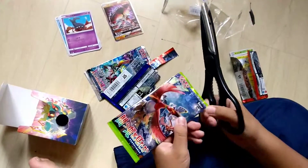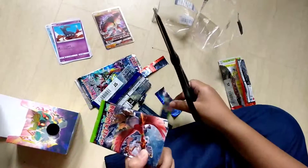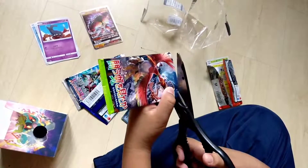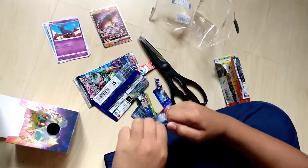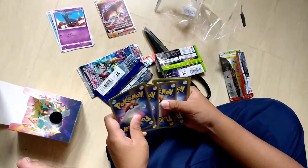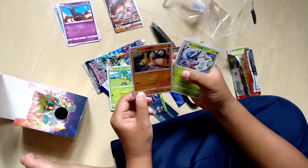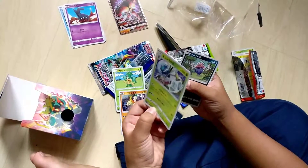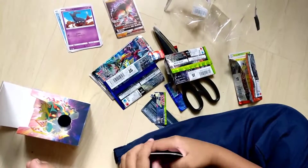Next one, we're gonna unbox the Ho-Oh. This monkey grass type Pokemon — yeah, this thing, I think this is a fighting type Pokemon. This one looks kind of cool. We have Inkay and Chameleon. So yeah guys, our last pack.